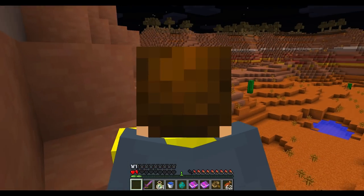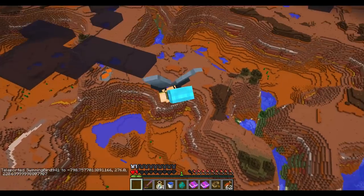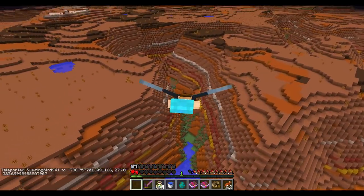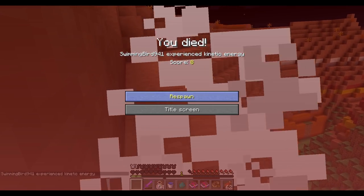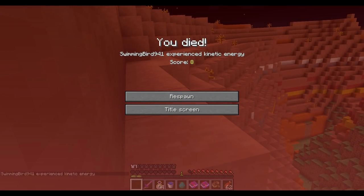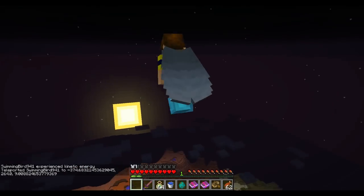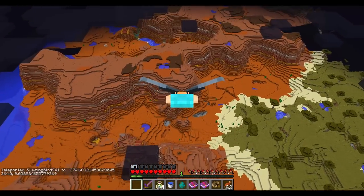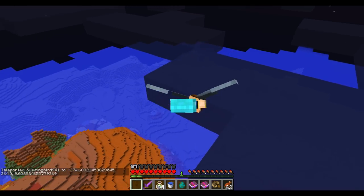Let me try to demonstrate the new death message. It's kind of hard to do — you don't take too much damage and you have to be going at a pretty high speed. There we go — the new death message is 'experienced kinetic energy,' and that only happens if you die from hitting a block sideways. So just be careful how fast you're going when you collide with a wall or the ground.